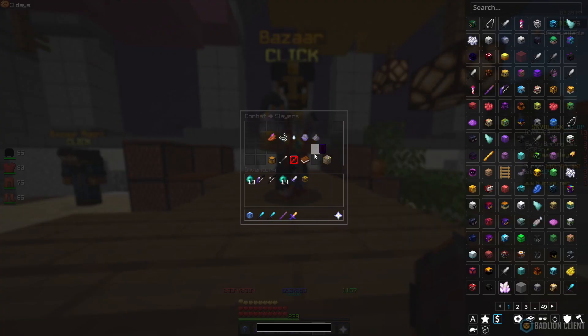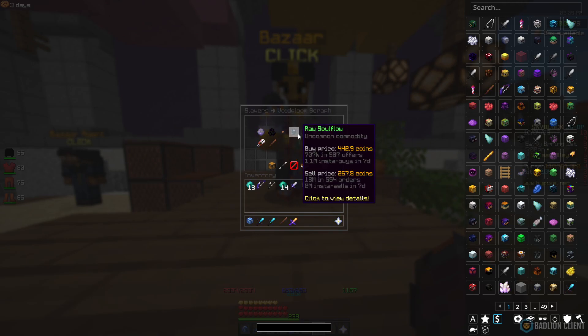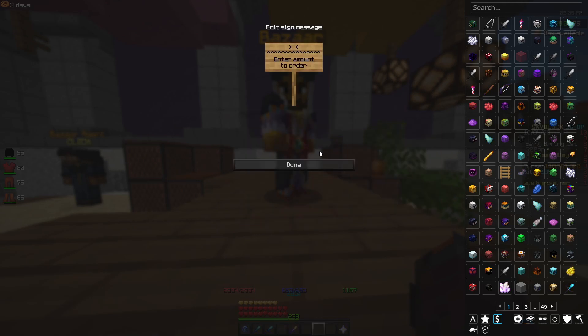For the next method, you want to go to Slayers, and then you want to go to Void Gloom Seraph. Here, you're going to find Raw Soul Flow with around a 200 coin difference. We're going to set up a buy order for 1,000, and you're going to see how much profit we can make from 1,000 of Raw Soul Flow. This is a really good flip because of the coin difference and how fast it will buy and sell, because of people doing Slayers — it's also an in-demand item.